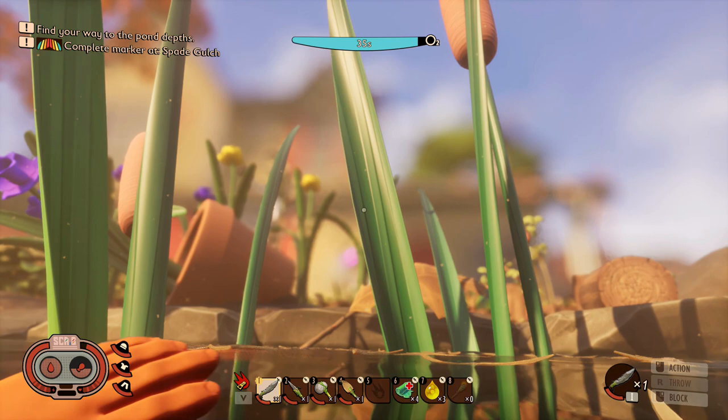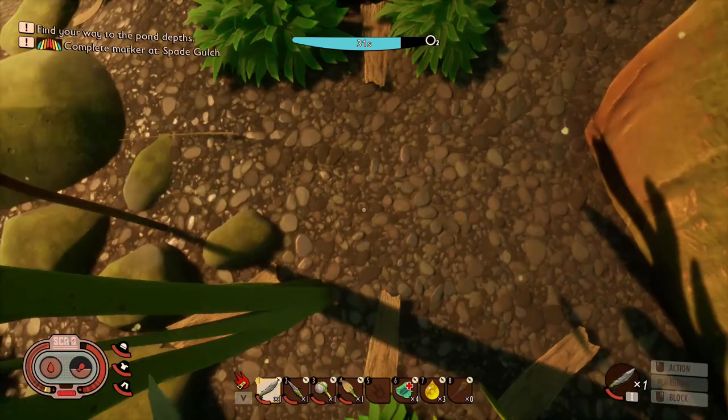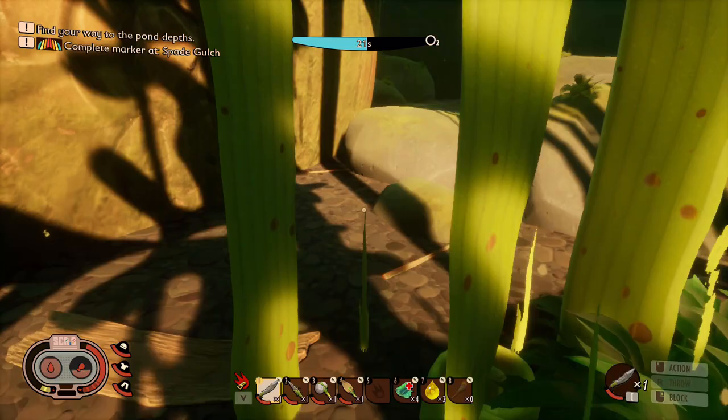Oh shit - can we make some sort of mask or something to help us breathe longer underwater? That would be a really cool feature - I'm assuming we probably can, considering this update is mainly water based. So I'd assume that we can do that, just need to find the right ingredients for it. How much eel grass we got? We got 12 - let's take at least 20 back.